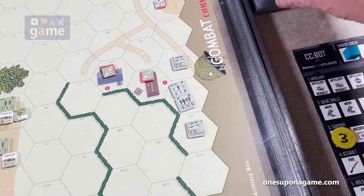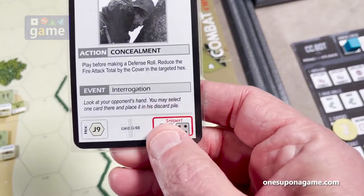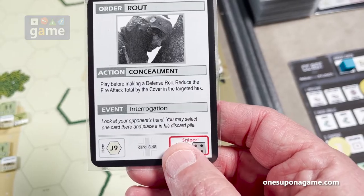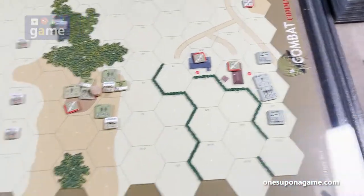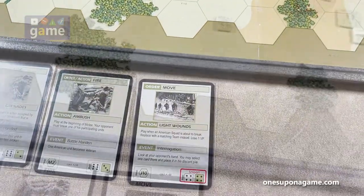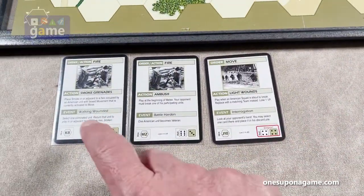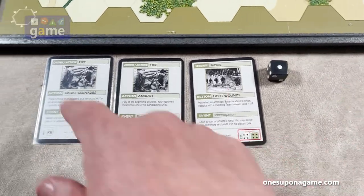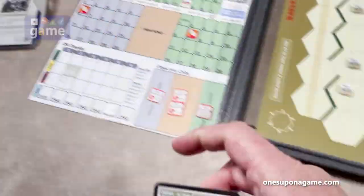The event is Interrogation: look at your opponent's hand and select one card to place in the discard pile. I've got three cards so I'll roll a die — one through six — and rolled a one, so that fire card goes into my discard pile. Interrogated me, got rid of my card.